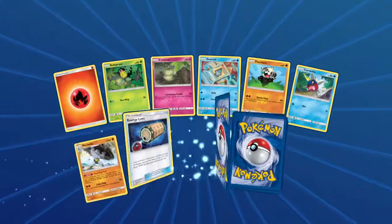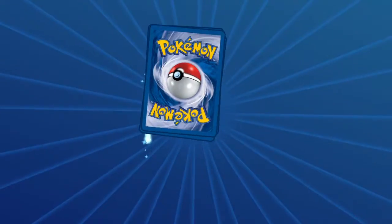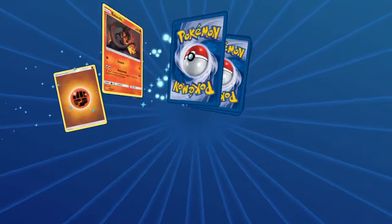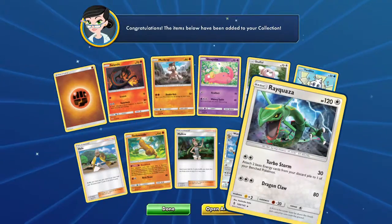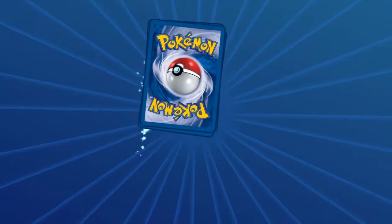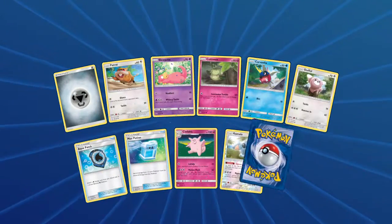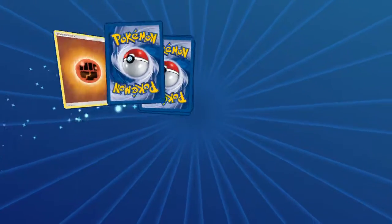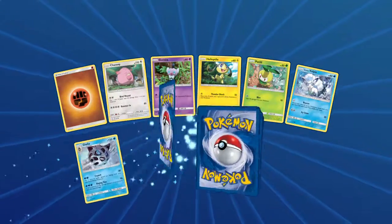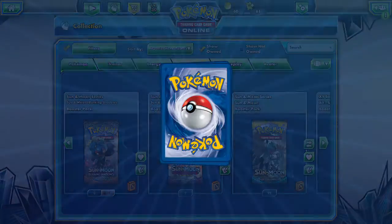Pachirisu, Carvanha, Taillow, and Blissey. Got five packs left, it looks like. Mudbray, Stufful, Vanilluxe, Mallow, some Wishiwashi, and another Rayquaza. We got a full playset of those — we already had some. Aqua Patch again, and a Turtonator. Vulpix, Manaphy, and another Turtonator. This is not looking so hot. Three packs to go.